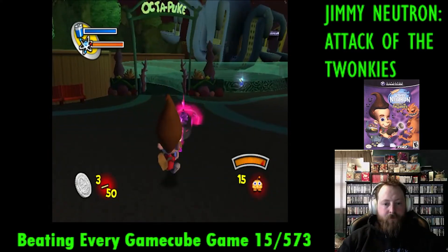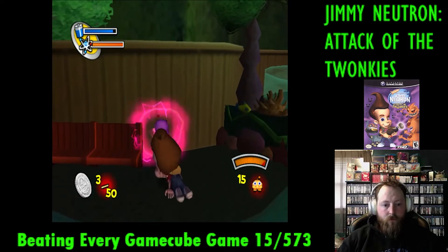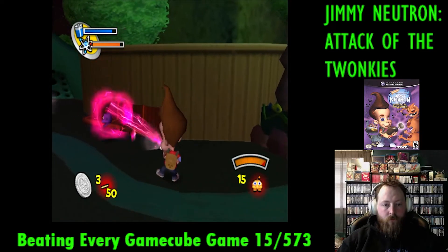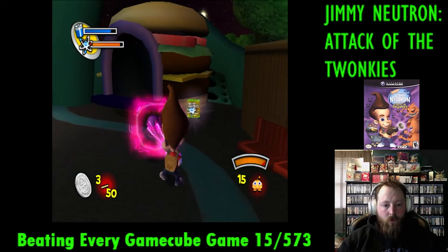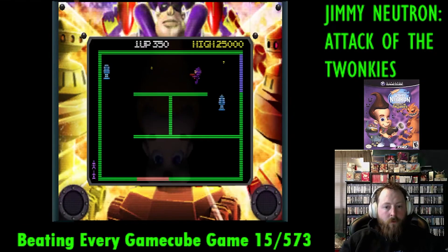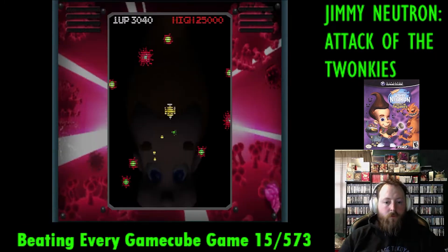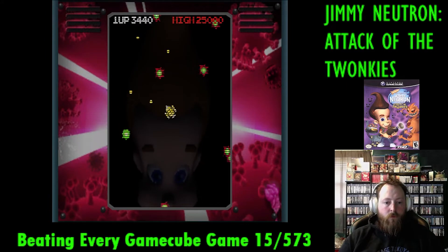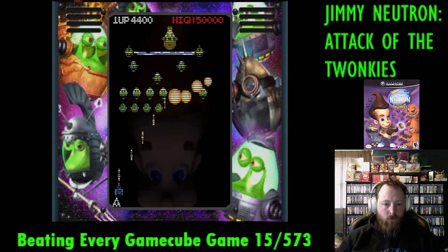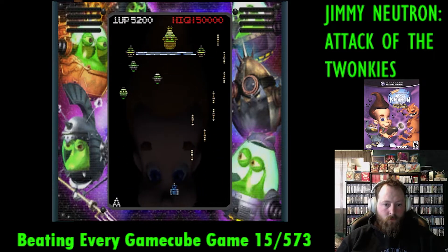The next episode takes us to the amusement park, because every game has to have an amusement park level, am I right? This one doesn't have much to note either — it's more of the same stuff. We arrive at an arcade and have to play a bunch of classic games to earn tickets to ride the roller coaster. Some of the classics we got to play were Brick Breaker, some dungeon running game, Asteroid, Frogger while using a squirrel, and last we got to play Galaga, which is probably my favorite out of the ones we got to pick.